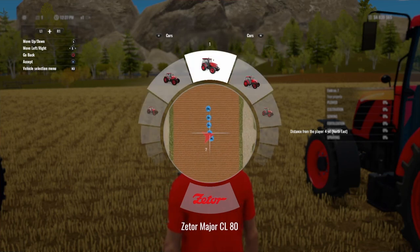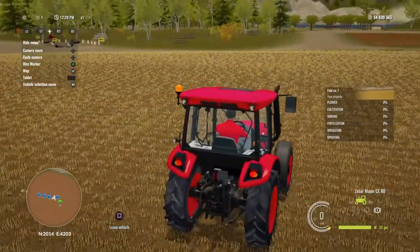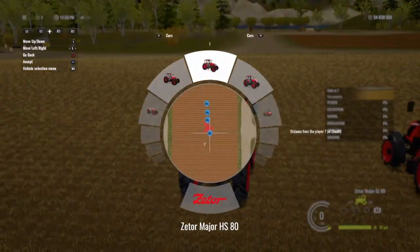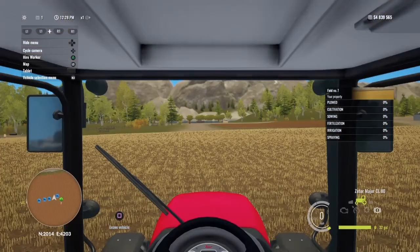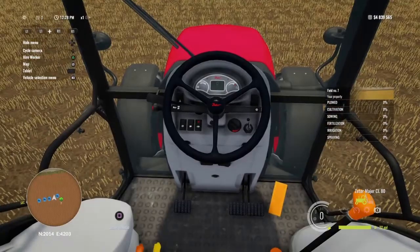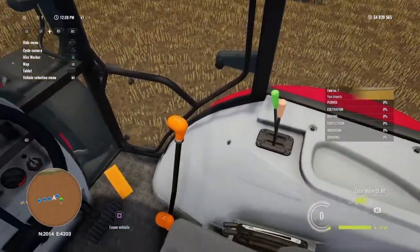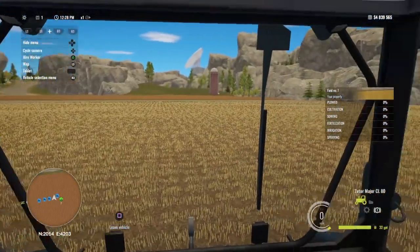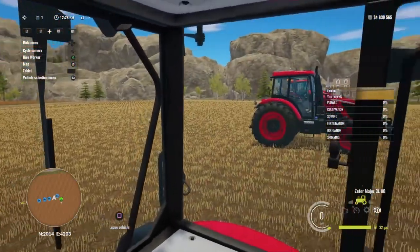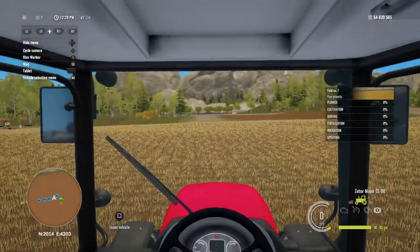Now we're in the CL80. This is going to be the CL80 interior — a couple of joysticks there. I think the Farming Simulator 22 version has the defrost lines on the rear window too. This one does have a beacon. If you get out of the tractor with the beacon on, it'll stay on until you get far enough away and then you can't see it anymore.